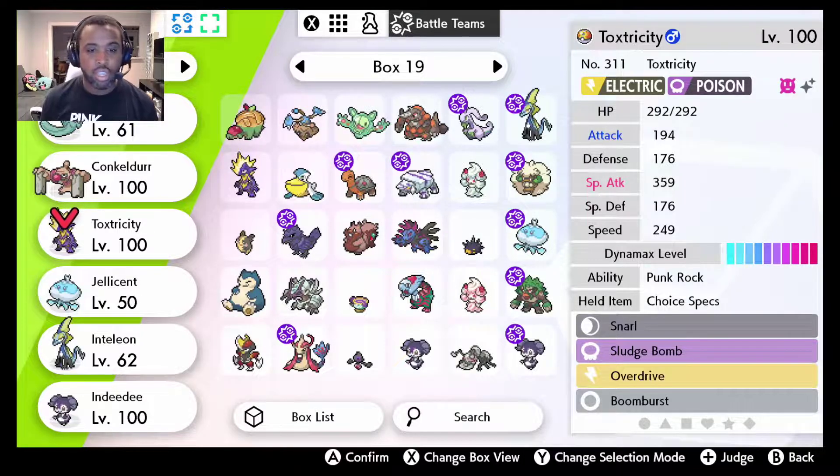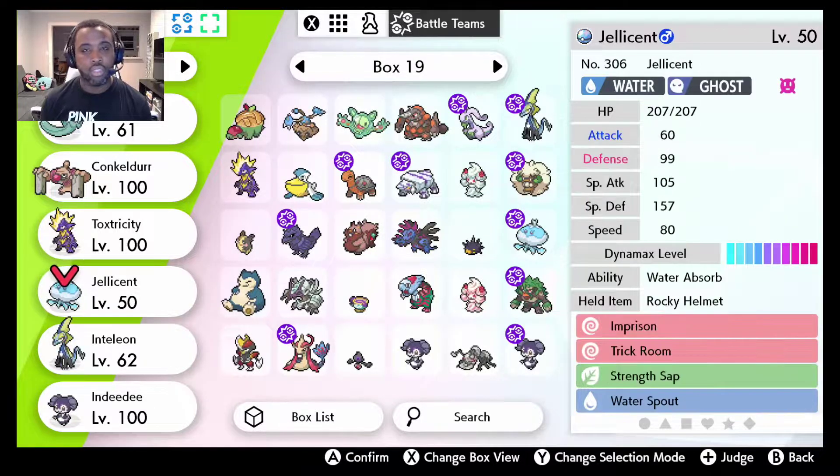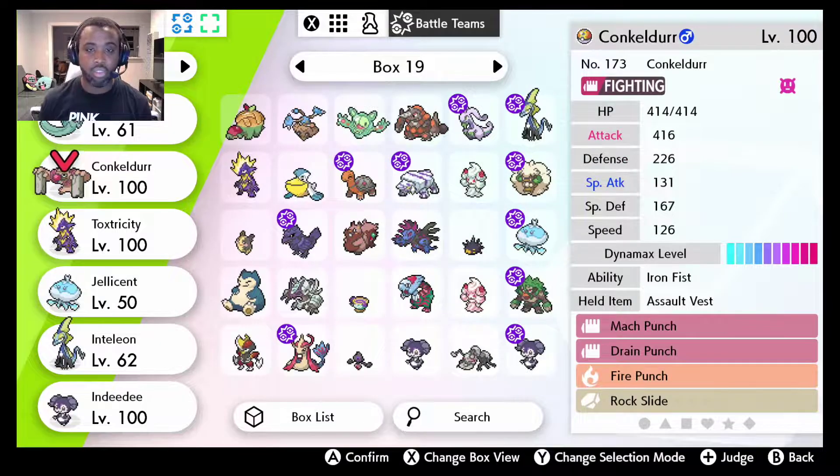We're going to go with a combo I started earlier — Dragapult and Toxtricity. Toxtricity now gets the G-Max upgrade as well. Having a G-Max alternative is actually pretty cool. His Electric Attack will have the ability to either Paralyze or Poison the opponent and hit both slots. We also have Inteleon, which can pressure Rhyperior and Excadrill, being faster than both of them, and Jellicent as a counter to the Sand team and Conkeldurr for T-Tar.